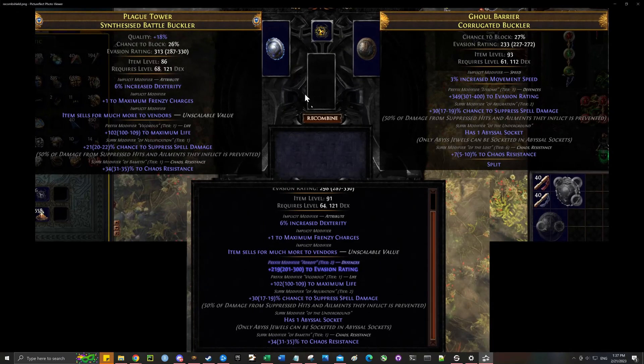In standard there are recombinators, so this is how I did it. I had to combine a shield with an abyssal socket and another shield with legacy suppress, and then combine it with a synthesized shield with plus one max frenzy charge.